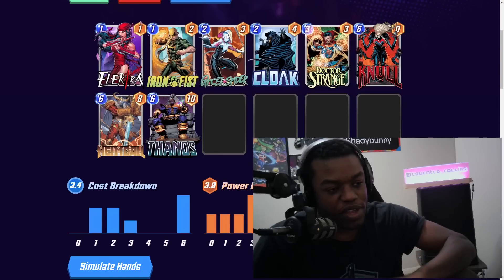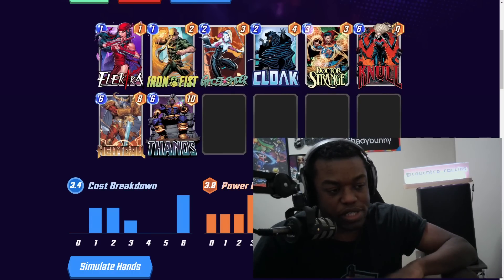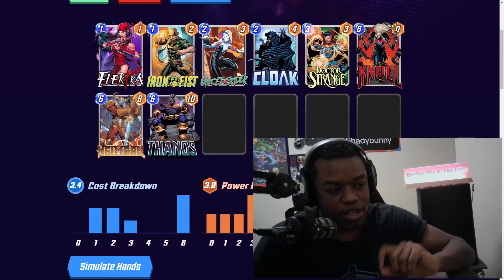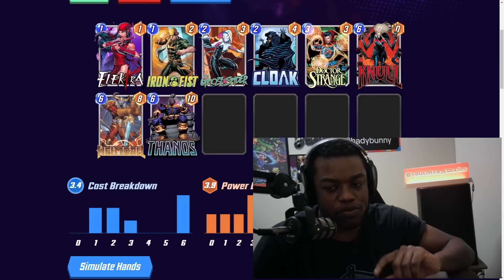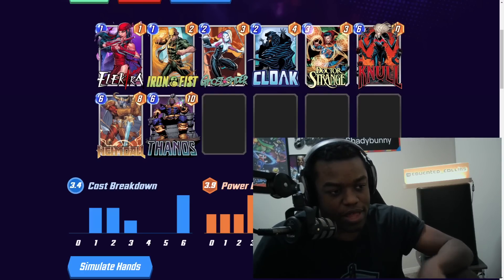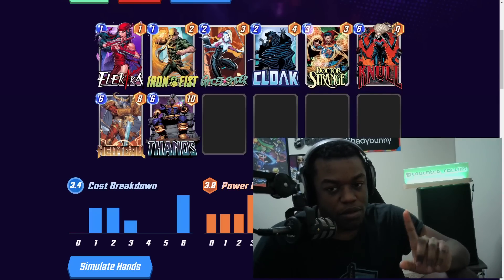For destroy synergies: Elektra is a replacement for general destroy — if your opponent has fewer things on the board, it's easier for Spider-Man 2099 to hit something relevant. Knull is always a big payoff if you're destroying a lot of things. Thanos is something I think is underutilized here — Spider-Man 2099 could have a place in Thanos because Space Stone activates him, and the destroy synergies are already there. You can kill Monger, kill stones, make Death super cheap.